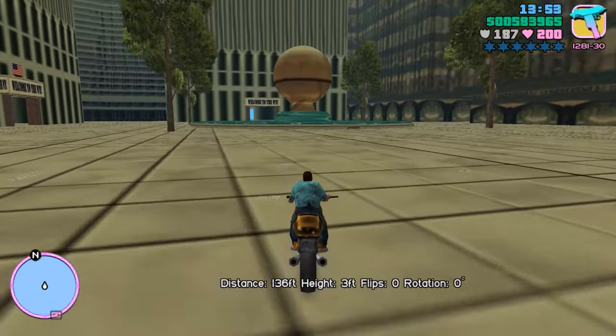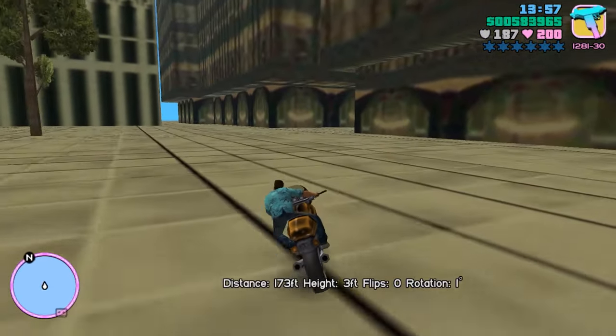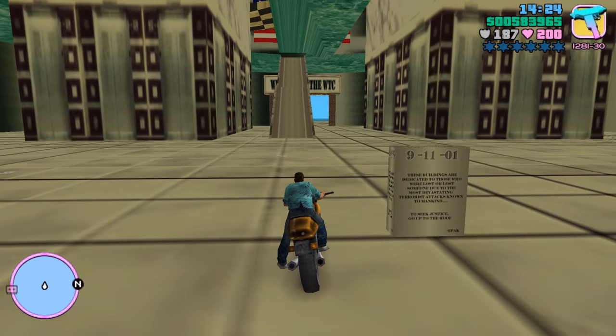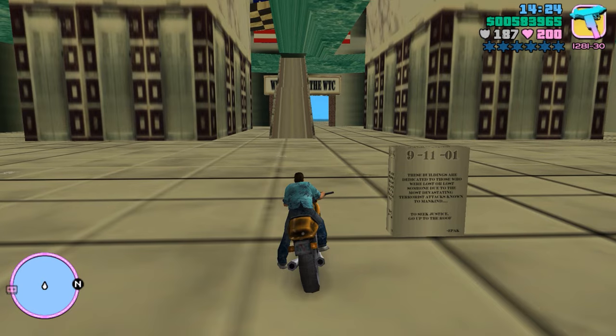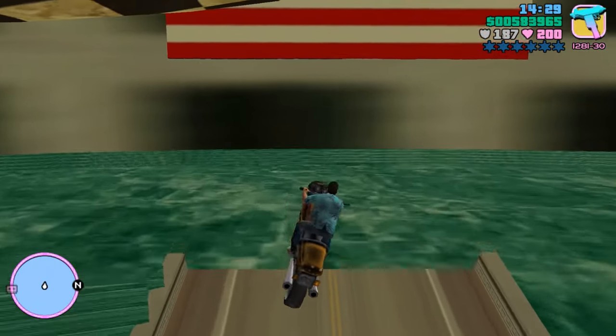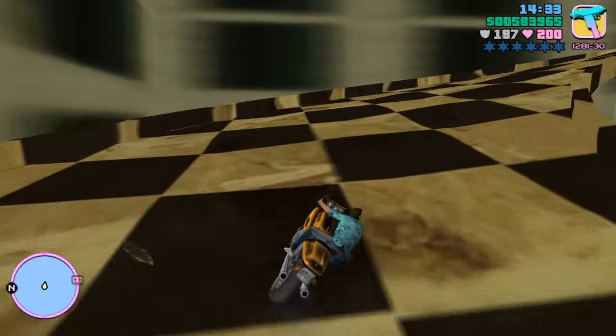There's a road that takes you to the plaza and we've got the sphere here, a couple of trees, and a 9/11 monument. It reads: 'These buildings are dedicated to those who were lost or lost someone due to the most devastating terrorist attacks known to mankind. To seek justice, go up to the roof.' You can really feel how fresh the events were still back in 2003.